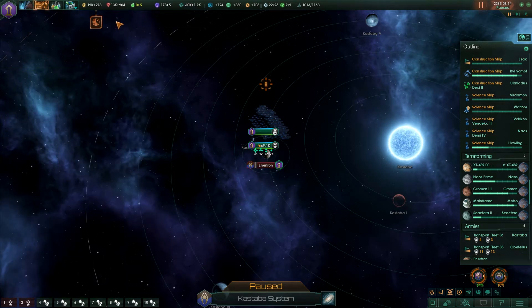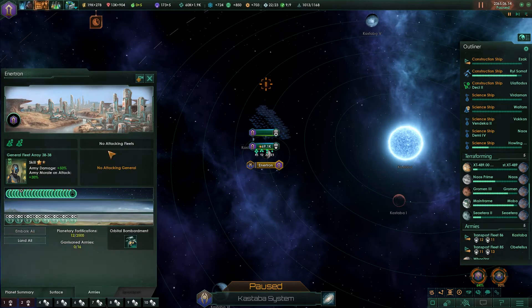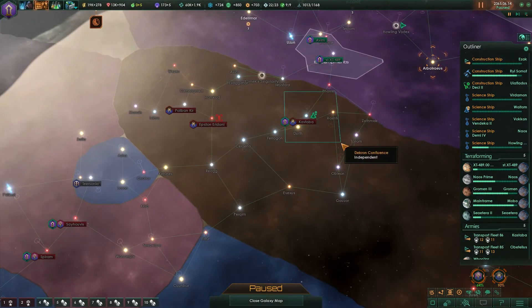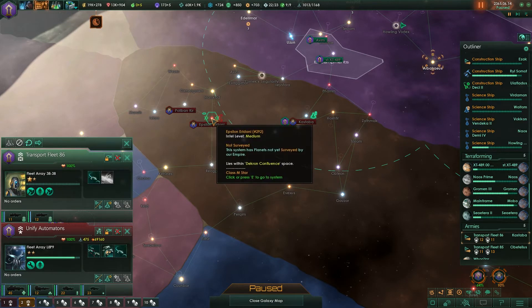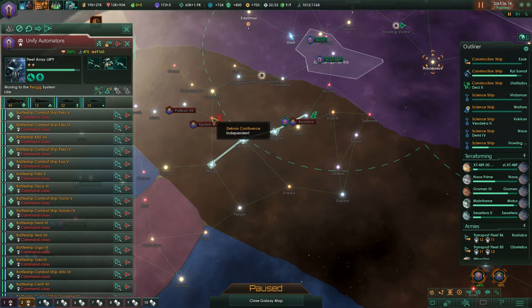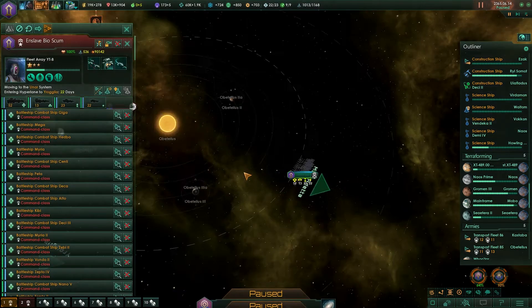There's an invasion going on. Ground objectives secured - okay, that's the first Decron planet taken in this war. Let's embark all of those and move over to there. The main fleet can move there. Let's check out number one.